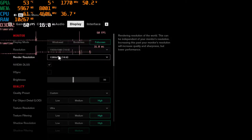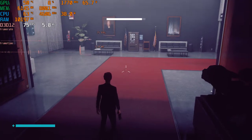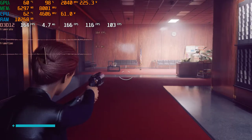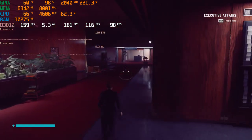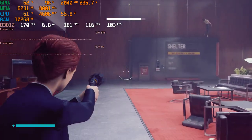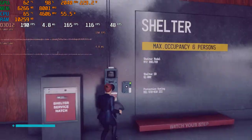Now let's test NVIDIA DLSS at the highest quality with no ray tracing still — DLSS quality, everything else maxed out. And wow, we are getting 180s, and the game doesn't look worse. DLSS is a really excellent implementation in this title. We're now seeing 160s, and the game has smoothed out. DLSS has seemingly removed those weird stutters, which is good.